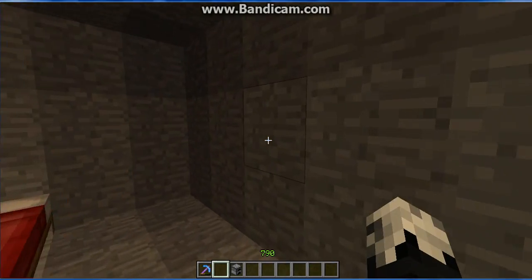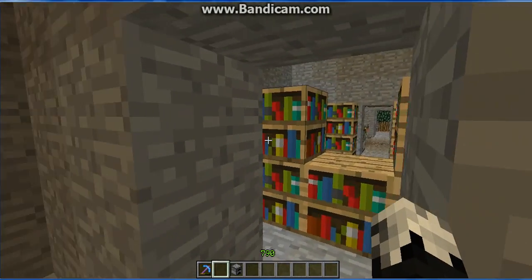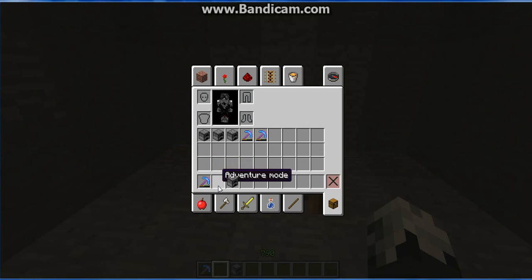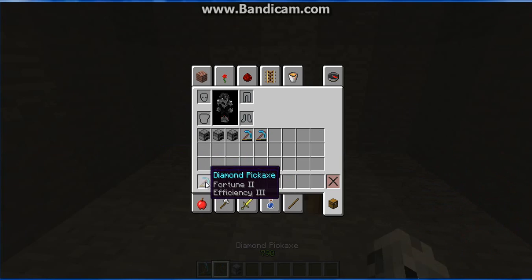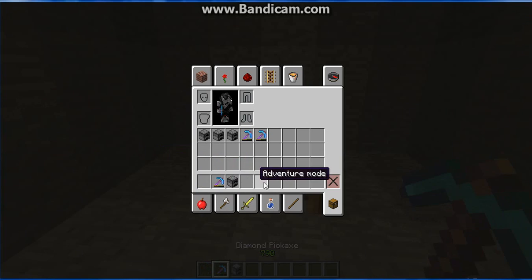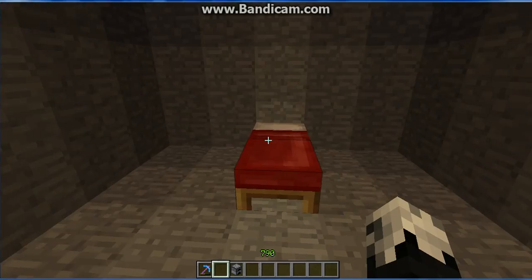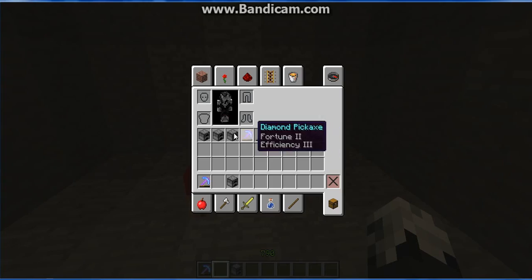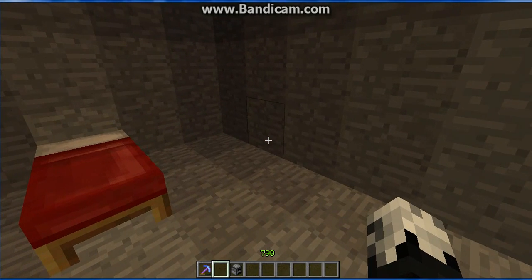Hey YouTube! I was randomly playing in my world, randomly changed my game mode to creative, and I just kept holding down this button and it keeps going back and forth. Something happens and I duplicate all my stuff, so I wanted to show you guys how to do that today.